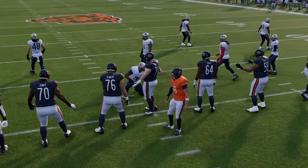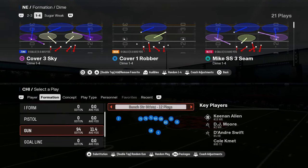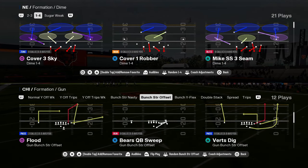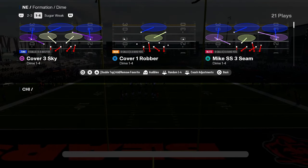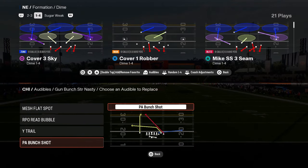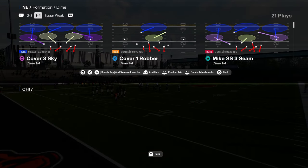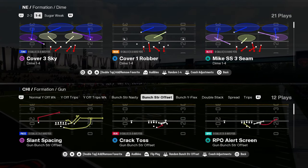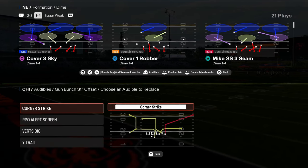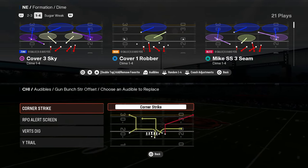Really what makes this offensive playbook super good is the combination in your shotgun formations between bunch strong nasty and bunch strong offset. You have this play flood, which is a super good play in this game. I like to put my bunch strong nasty audibles as basically standard: mesh flat spot RPO bubble, wide trail, and then probably play dagger — probably a top five play in the game this year. Bunch strong offset has so many good plays. Corner strike has the best corner out in the game — it's not even close. It beats man and zone.